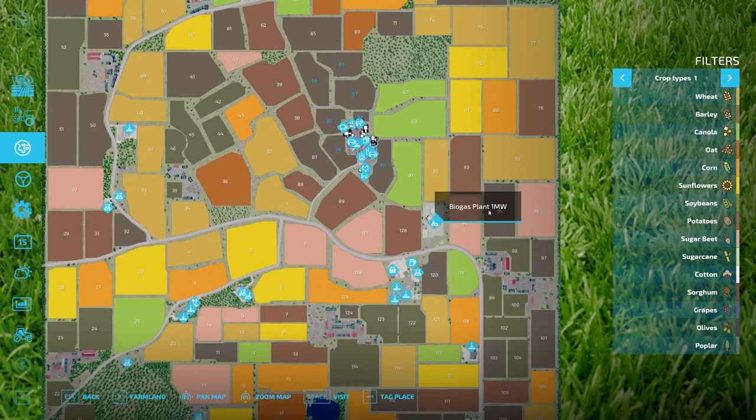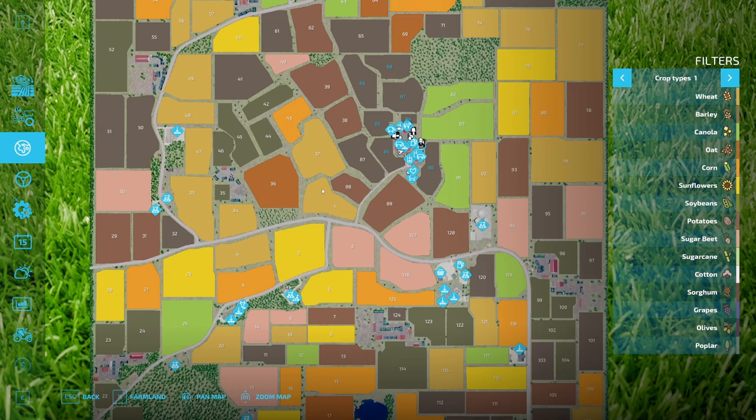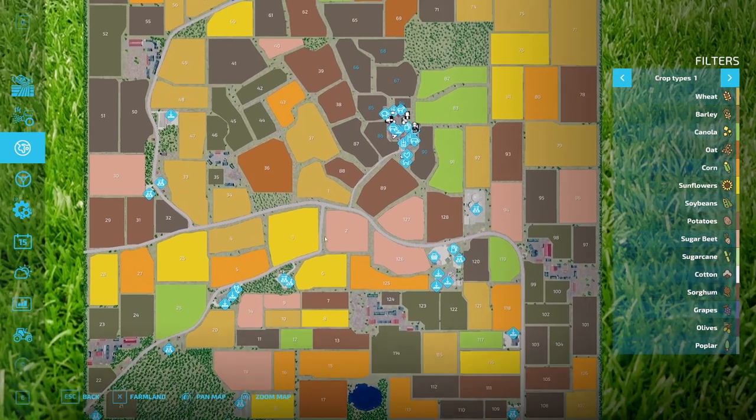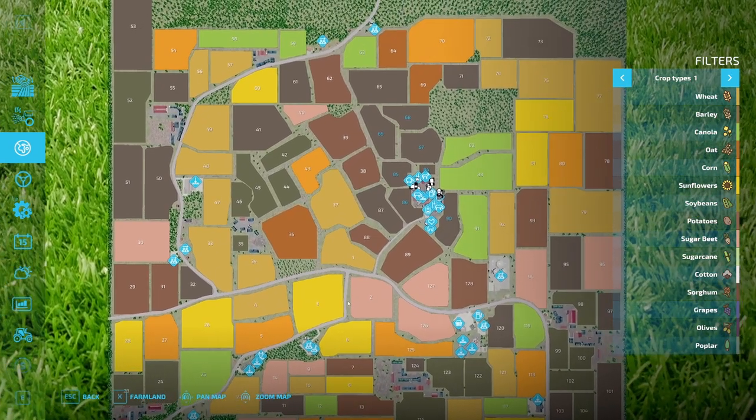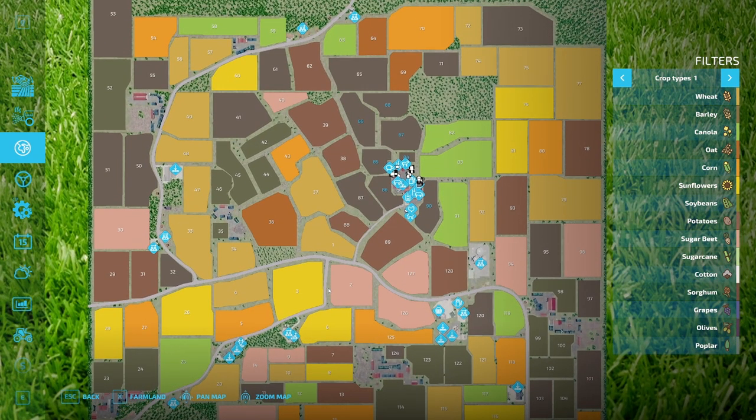What did I click on? Biogas plant right there. So that is the map - it's a very big map, there's a lot of stuff going on here, lots of fields. We definitely won't be able to get to all of them but there's plenty of contracts to do. We are going to leave the money right where it's at, and if we sell off equipment we'll just use that money to go into funding the farm and our work.